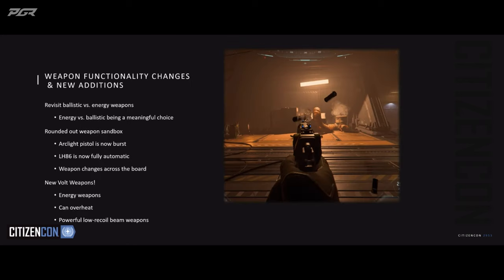Now, weapon functionality changes. With the new recoil tool, we're going to do a pass on all existing weapons — they're going to look and feel great. But while we were looking at our weapons, we also realized some things don't necessarily align with their manufacturer. For example, a Gemini pistol — Gemini overall is rule of cool, that's what Gemini is supposed to be. So the LH-86 pistol should be fully automatic, realistically.